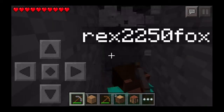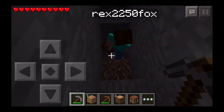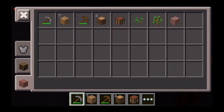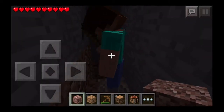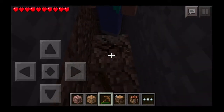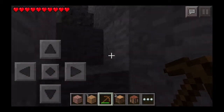I'm standing under one of the new blocks right now. I think this is the andersite — actually it's granite. What do you do with granite? It's just a building textural block. You can craft four of them together at a crafting bench and it makes polished granite, and you can do that with all of the new blocks. They look really nice for building.